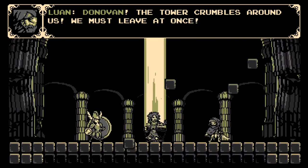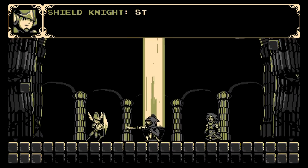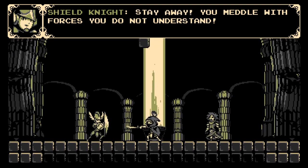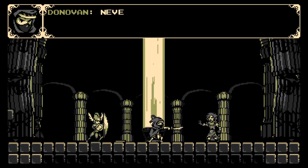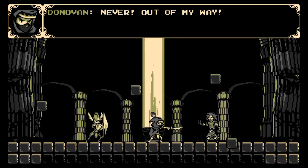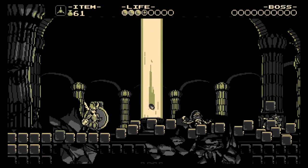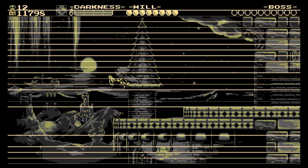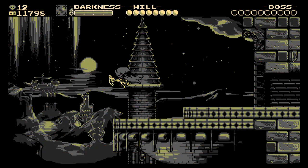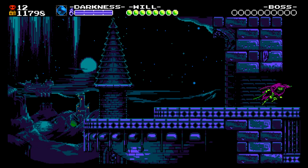This tower has certainly seen better days. Are we about to see what fate befell Shield Knight at the start of Shovel of Hope? I guess it's some idiot trying to kill her — no wonder everything went off bad and got started into motion. Donovan, just listen to Luan. He's been your friend for ages and he's got a fancy beard. Not the most happy of endings for Donovan, especially Luan — you just get shanked and then a bunch of rubble falls on him. He's not getting a second chance out of that.